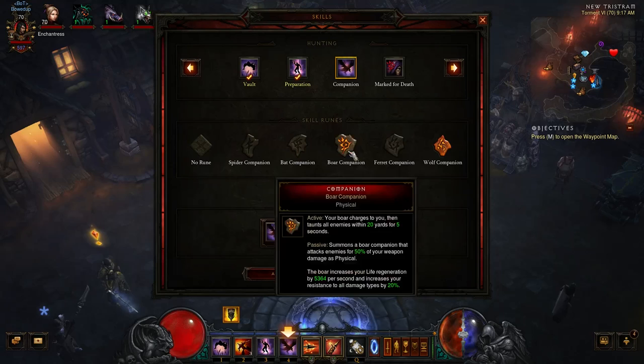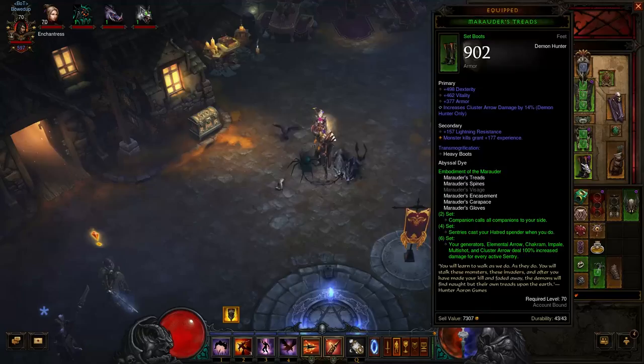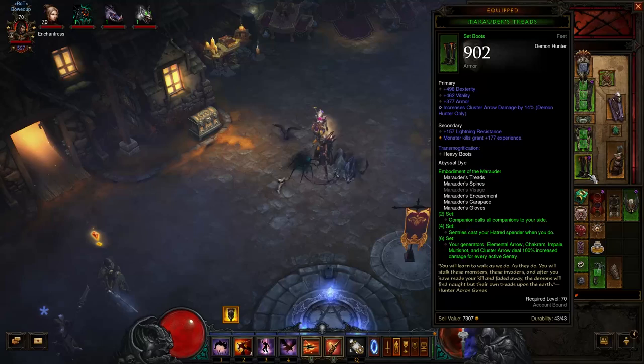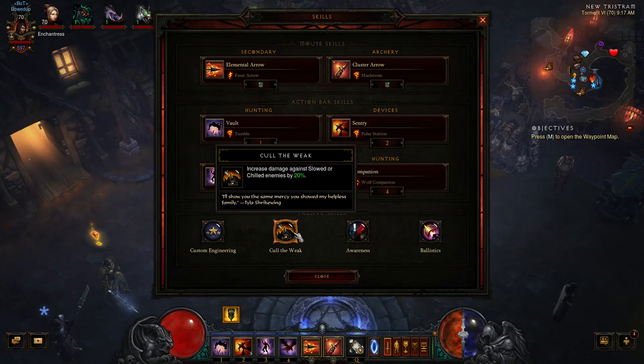Companion with Wolf Companion — you get all of the Companions with your Marauder set, but we like the Wolf because it sounds cooler. Custom Engineering is very important: it allows your max number of sentries to go to three, and they last a lot longer. With the Bombardier's Rucksack and changes to the Marauder set, you need to make sure you have five sentries up. The Rucksack gives you those extra two. With the Marauder set, your Generator, Elemental Arrow, Chakram, Impale, Multi-Shot, and Cluster Arrow deal 100% increased damage for every active sentry. So you want as many sentries up as possible — that's 500% more damage. Cull the Weak: you're going to use Sentry with Polar Station to proc that.